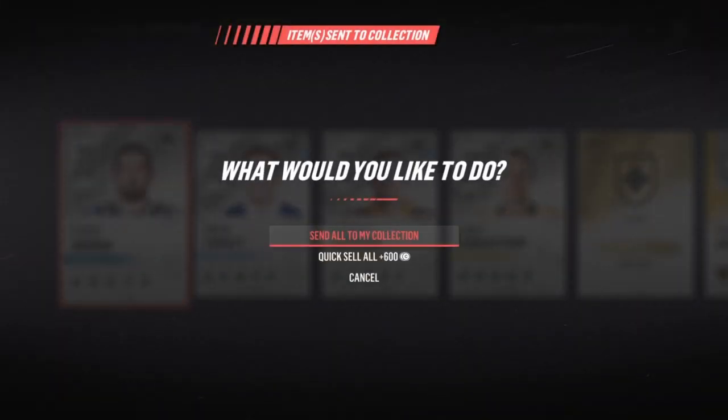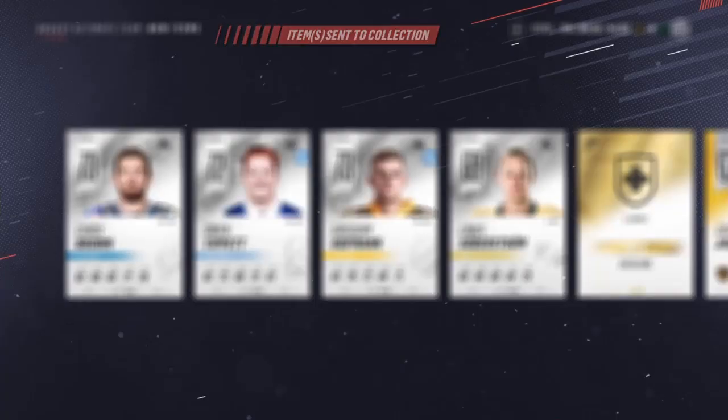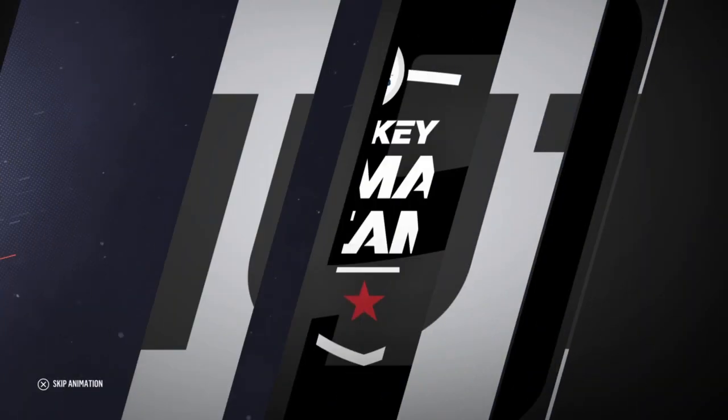Henrique was starting to run out. He has like 3 million coins and he's running out of contracts - like come on, just buy it, don't be greedy.